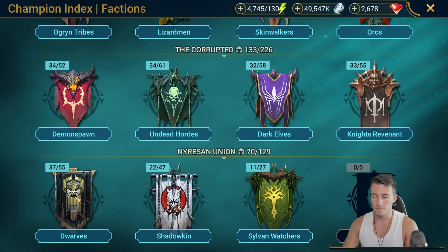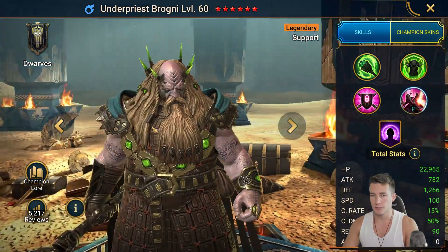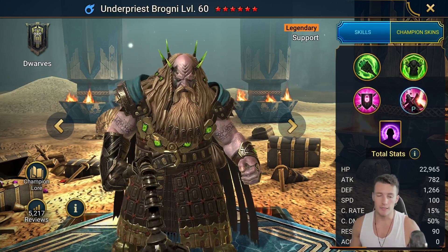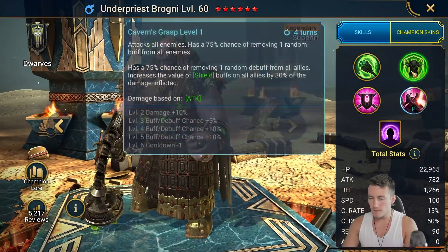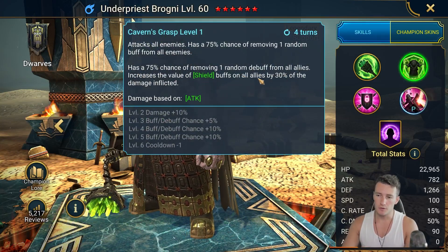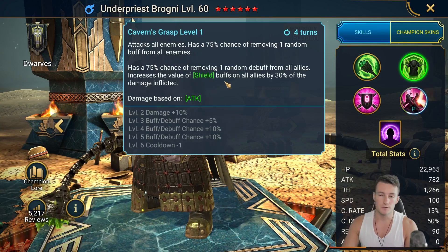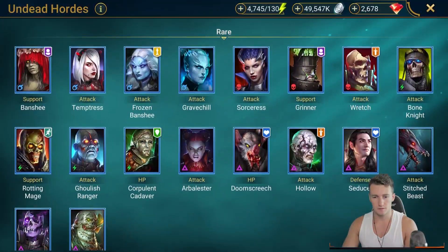So the team is very simple. The two champions you absolutely need - to explain quickly how it works - you're going to need Under Priest Brogni. Most of you are going to have it. If you want to use that team or a similar team for Clan Boss, you again need those two champions absolutely. What we want to use is this part of the skill: increase the value of shield buff on all allies by 30% of the damage inflicted. The goal is to attack as often as possible and do as much damage as possible to increase the value of that shield.